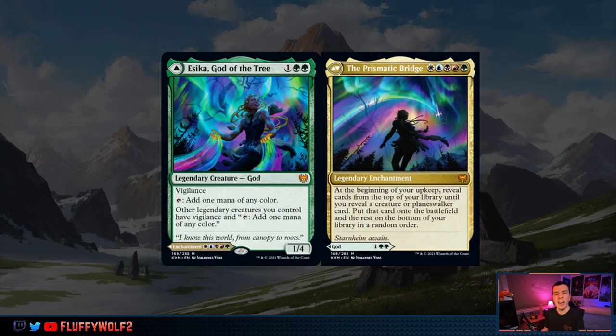Our final card is Sika, God of the Tree — or more specifically, the Prismatic Bridge. A five converted mana cost card needing all colors that reads: at the beginning of your upkeep, reveal cards off the top of your library until you reveal a creature or planeswalker, then put it onto the battlefield. The rest of the cards go to the bottom of the library. This card has deck-building potential for a super friends list that gets you an extra planeswalker each turn. Finding a way to ramp up to this card, play it, and find it would be a great challenge — and then you get to wheel yourself into who knows what. The random nature is just as fun as an Unexpected Results list, but you could tailor the list to hit better results. Prismatic Bridge — and I'll leave you with that.